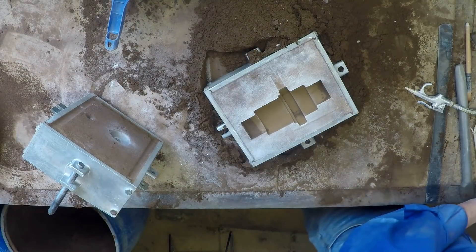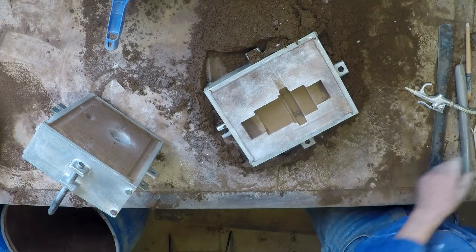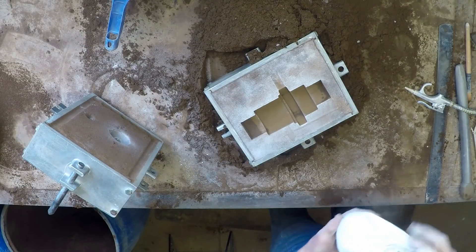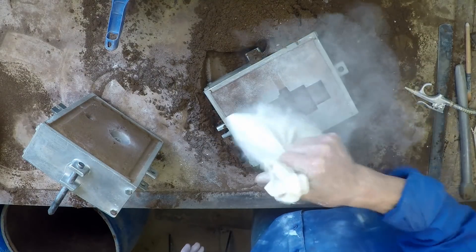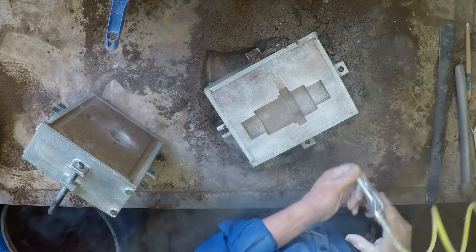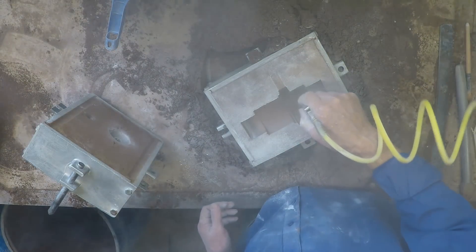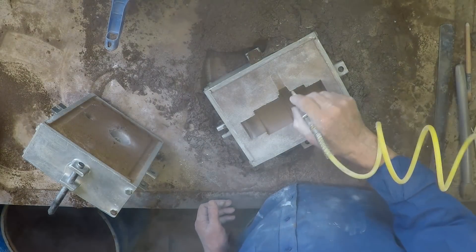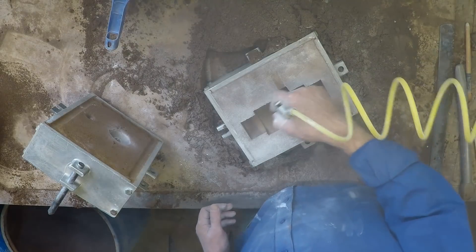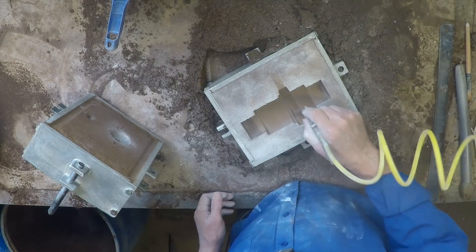The idea is to shake it just a little bit. A lot of commercial foundries actually have vibrators that shake the whole mould to help them get a good lift like that. Blow out all the loose sand and the parting agent.